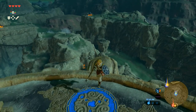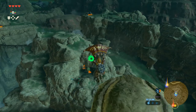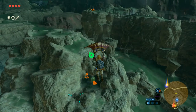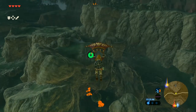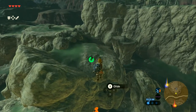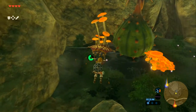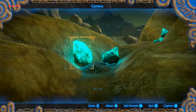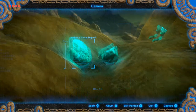Spotting two shrines nearby — after visiting the fountain we can work back to get those. The next agenda item is an easy warp point. Before grinding luminous stones, using the Sheikah camera to take a picture right there. Also, can't forget to take pictures of the dungeon bosses.